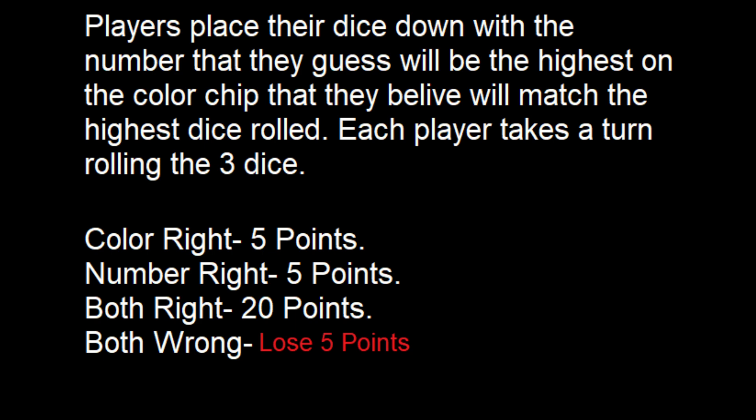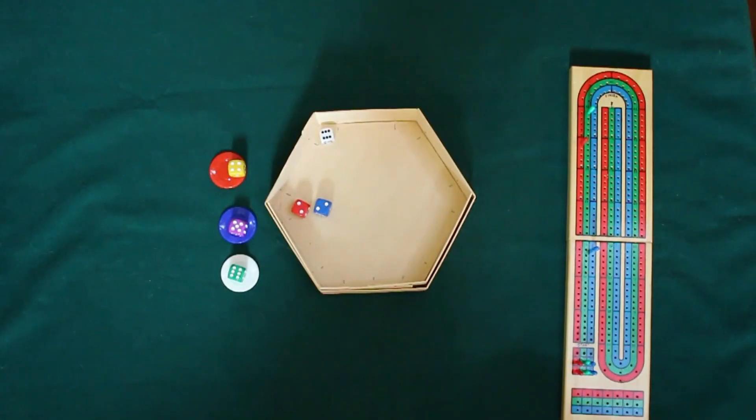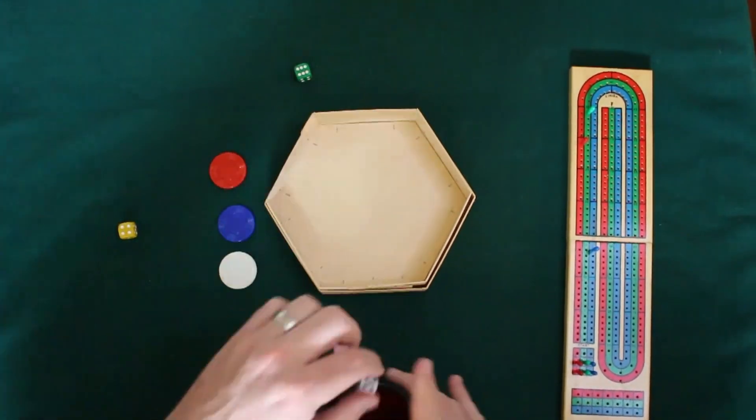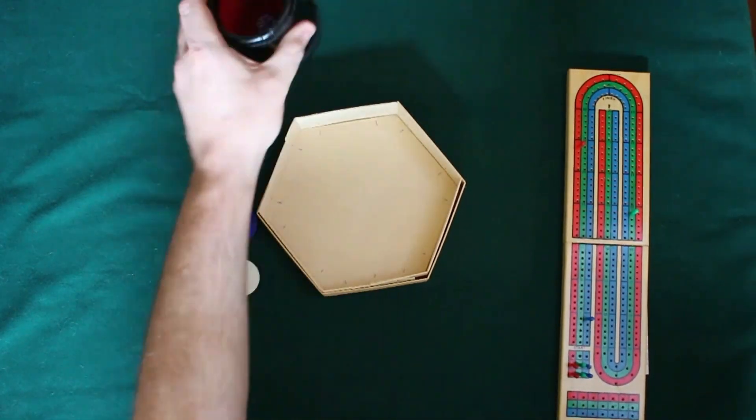So we go ahead and use our cribbage board. The cribbage board is not necessary, but it just happened to work so well since the winning player is going to be the player that first reaches 100 or more points. So in this case, we're just going to go to 120 since I do have the cribbage board.